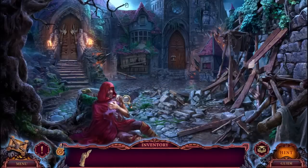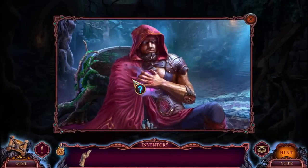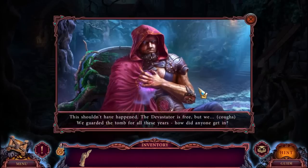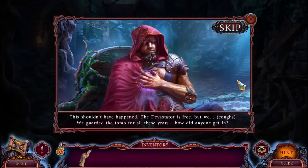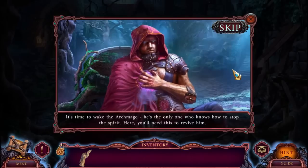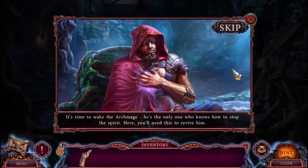Oh no - apparently the cult were the good guys. Why would they shoot us with liquid cement though? This shouldn't have happened - the Devastator is free. We guarded the tomb for all these years. How did anyone get in? It's time to wake the Archmage. He's the only one who knows how to stop the spirit. Here - you will need this to revive him.